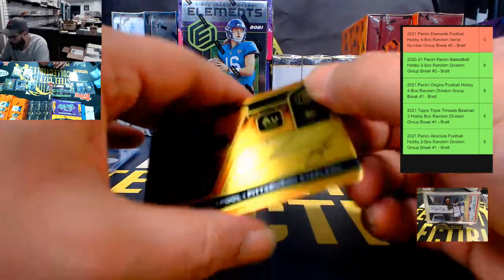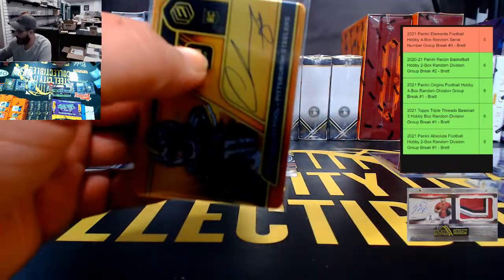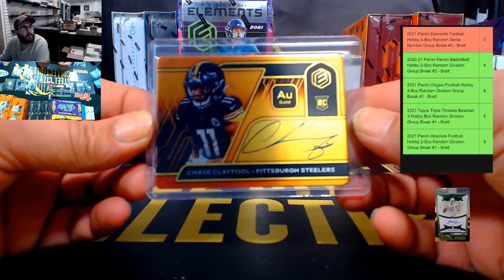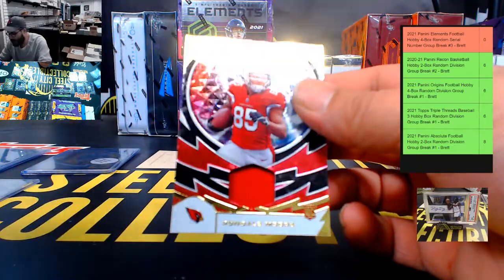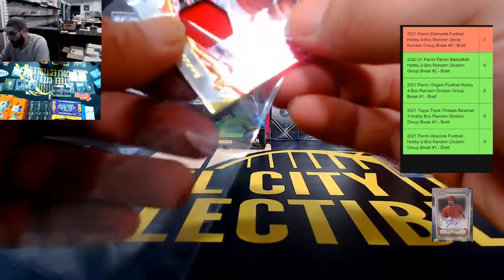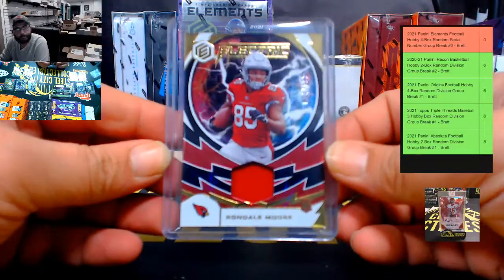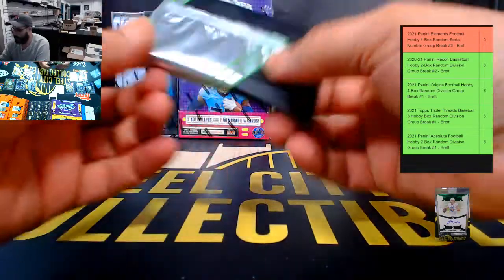Gold auto — Chase Claypool, 44 of 79 — going to Tyler. Nice hit, nice looking card! And an Electric Jersey Relic, 4 of 199 — Rondale Moore — that's going to go to Tyler.